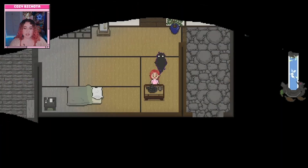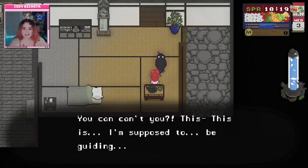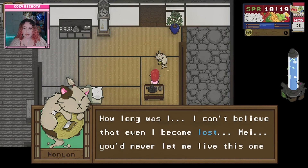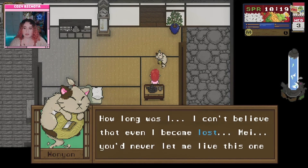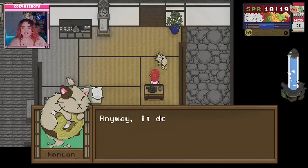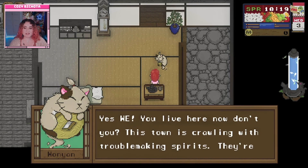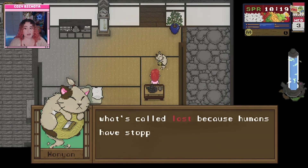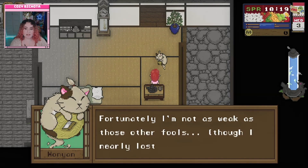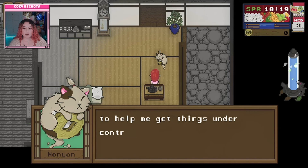A spirit appears — hearing 'stupid, feeble creatures' and asking 'can you see me?' The spirit introduces itself as Wanyan, surprised to be visible. Wanyan explains the town is 'crawling with troublemaking spirits' — called 'lost' spirits because humans have stopped worshipping or leaving offerings for them. Though Wanyan is stronger than most, even Wanyan nearly lost control. Since the player appears 'somewhat spiritual,' Wanyan recruits them to help get things under control.